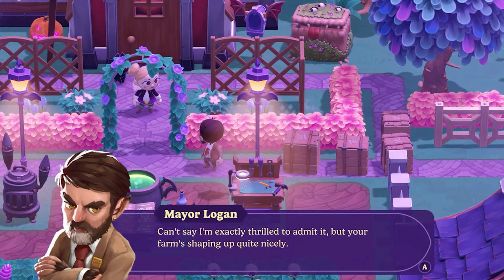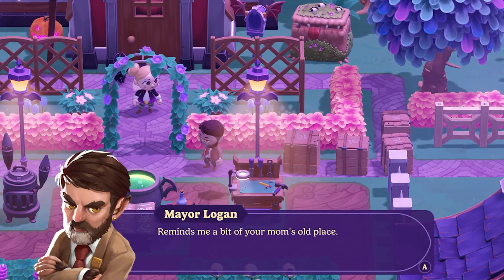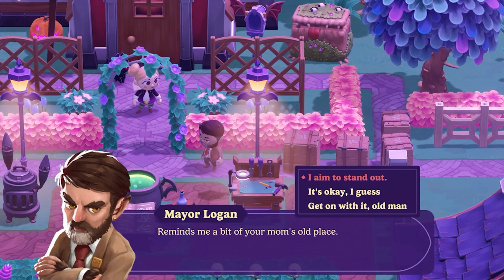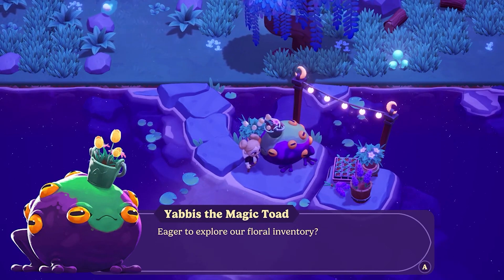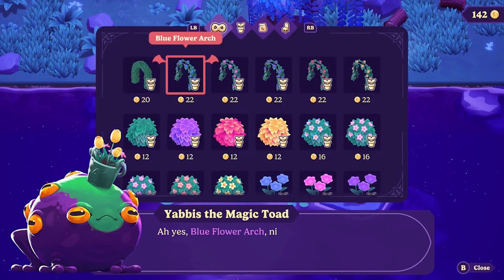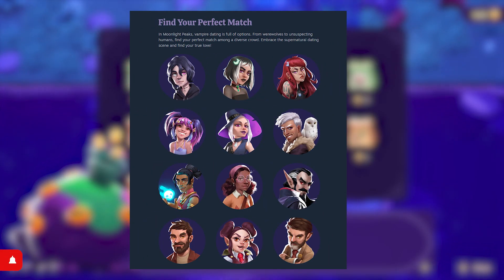The character portraits in this game are super amazing. I love the detail to each character's icon when you speak to them and I love the art style they've chosen too. In the demo we've only been able to meet two characters — the mayor and a toad who sells you seeds at the bottom of the farm. On the Steam page you can see a list of romanceable characters, and I just love everyone and how they look. I think the art style they chose for this game matches the theme and the overall game really well.